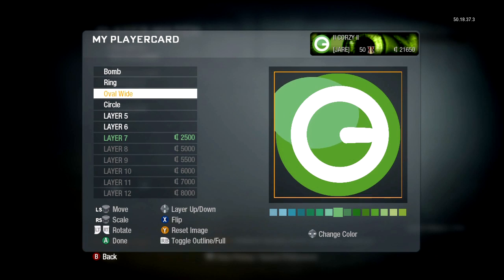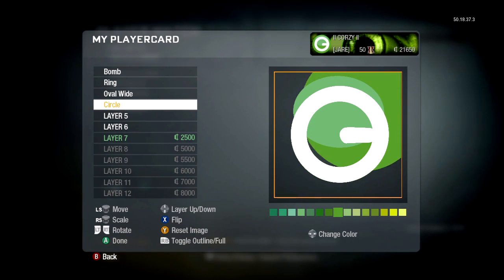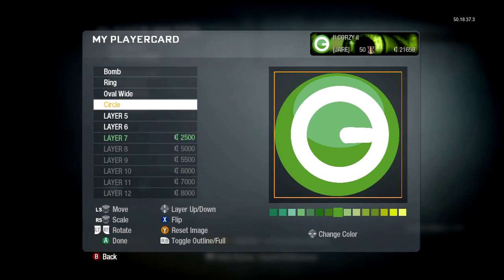Oval wide is the third image. There are different types of ovals and circles to use, but I chose the oval wide and just used a lighter green so it works as a shine. That is your third layer. And your last layer is the background, which is the circle — just a big dark green circle. You can mess with the colors and try to get them as close as you can to Gaming Legit.